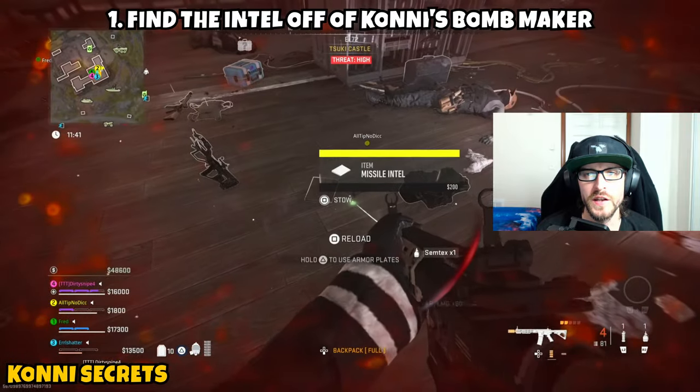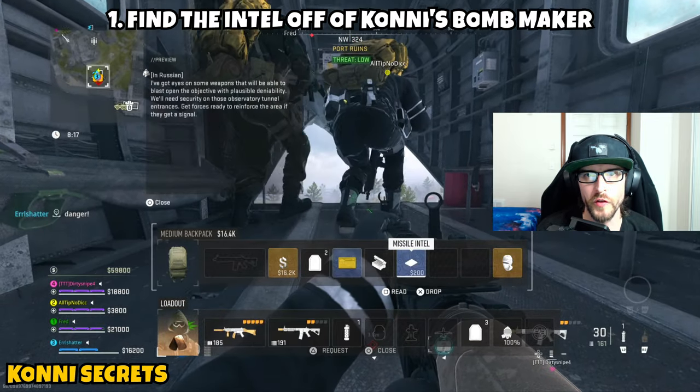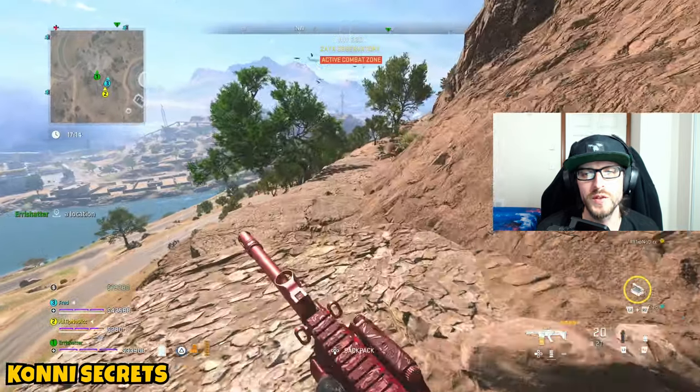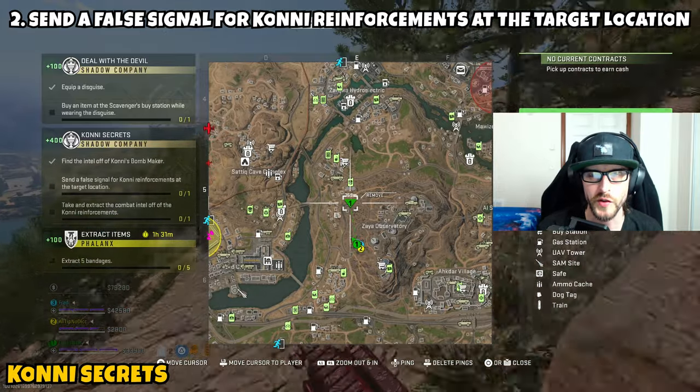Once you get access to the missile intel, part 1 is then complete. However, you may want to exfil at this point due to the fact that it is a blue item — it might be used for a future mission. Go ahead and head over to an exfil, exfil safely, and then you'll be able to move on to part 2.